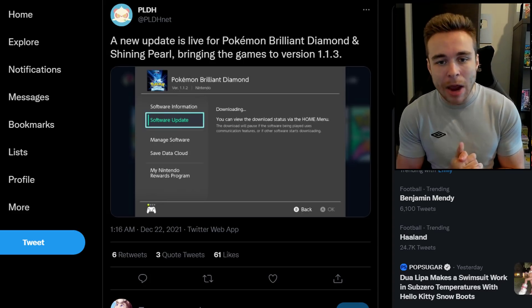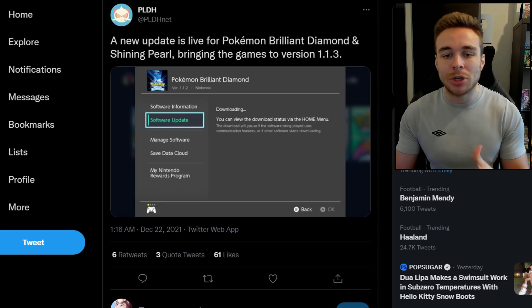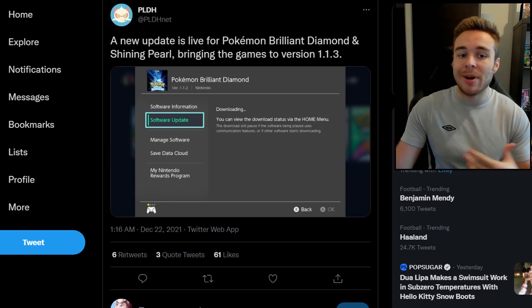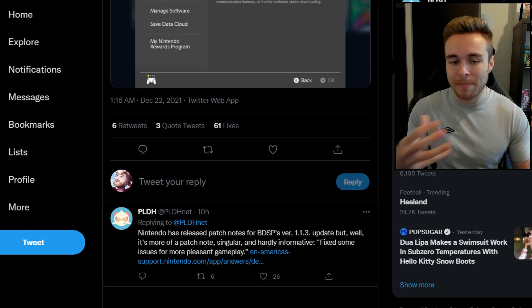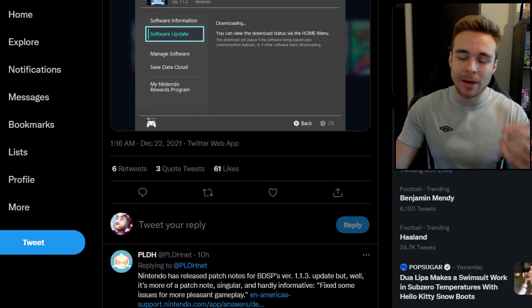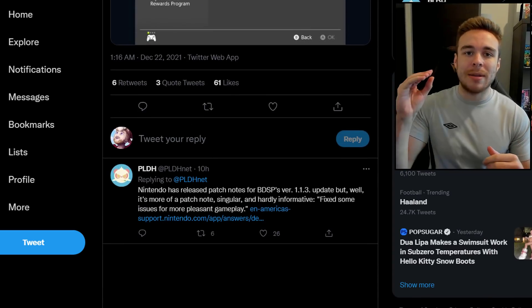PLDH tweeted that a new update is live for Pokemon Brilliant Diamond and Shining Pearl, bringing the games to version 1.1.3. If you have auto updates on, it'll just update in the background on your Switch. If you don't, you'll have to go and update it manually by going into the settings of the game, then going to software update and it'll download. However, the patch notes are very minimal.